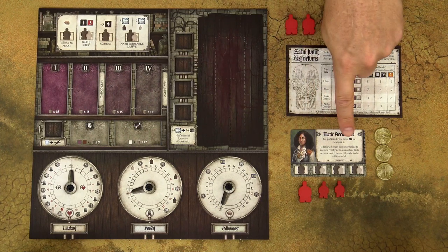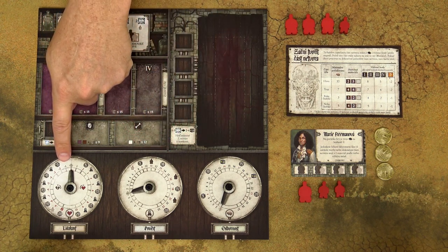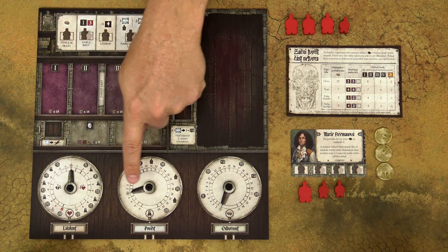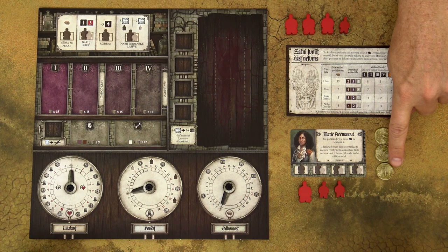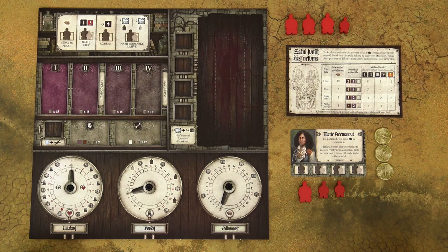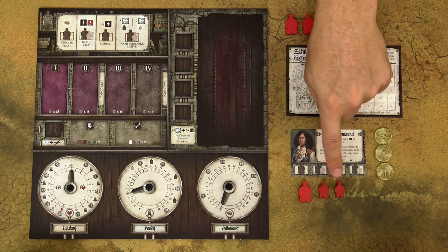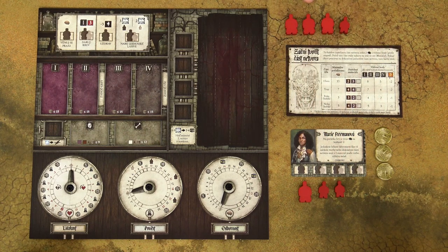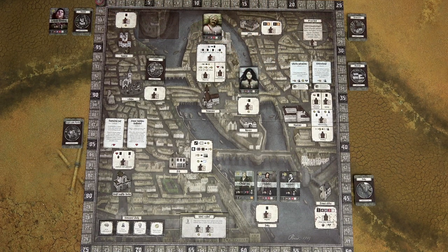Give each player one random character card, one anatomy card, a laboratory board, and set the level of humanity to zero and reputation and expertise to one. Each player gets as many francs as there are players in the game — in a three player game, three francs. Each player also gets all scientists and assistants in one color: larger meeples are scientists, smaller ones are assistants. Place one scientist and two assistants on the character card and put the rest aside. Place all scoring markers on the zero space of the scoring track, randomly determine the starting player, and you're ready to go.